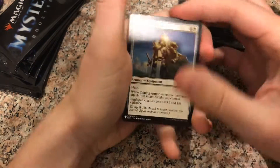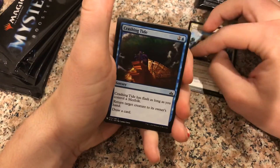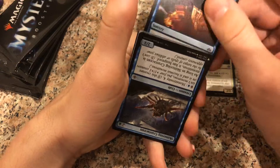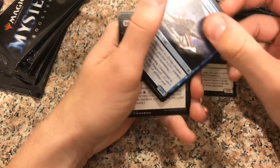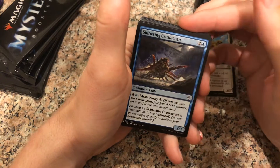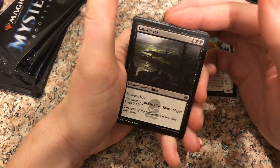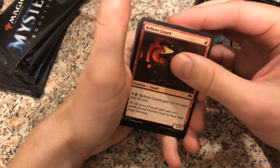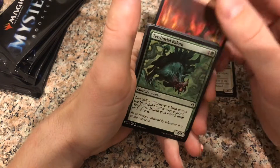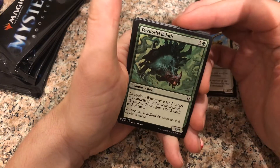I haven't opened packs in quite some time, so this should be fun. Shining Armor. Ajani's Pridemate — that's a good card. Crashing Tide. Skittering Crustacean. Dark Withering. Into the uncommons we got Caustic Tar. Looks like the uncommons are just kind of random in here. Rolling Thunder. Territorial Baloth — Jesper Acing, one of the best illustrators in Magic. Pretty sweet.